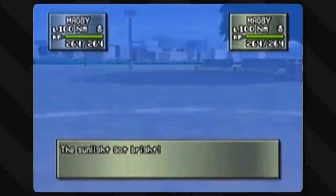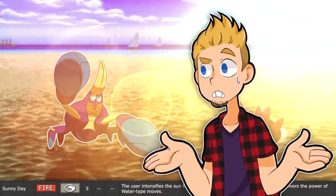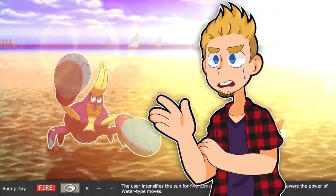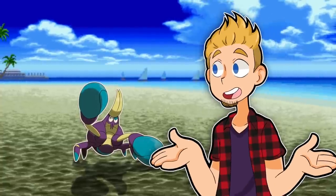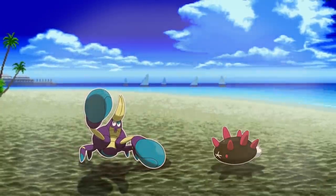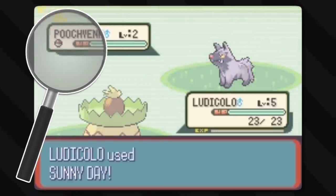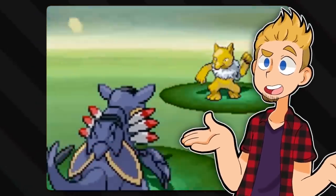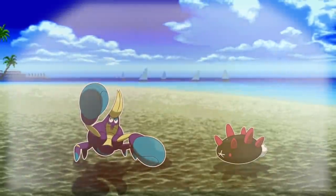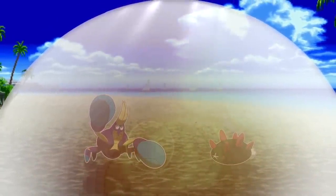Sunny Day could also be chalked up to pyromancy. It makes the weather sunny for a while — the user intensifies the sun. But this power is pretty intense. Changing the weather is one thing, but making the sun itself stronger? The sun is so far away — clearly it can't be doing that. Rather, it must be putting some sort of barrier around the battlefield after clearing any clouds. This barrier works sort of like a magnifying glass, concentrating the sunlight into the battle zone. You could also say it's like a miniature global warming greenhouse gas effect, but just around the battlefield.